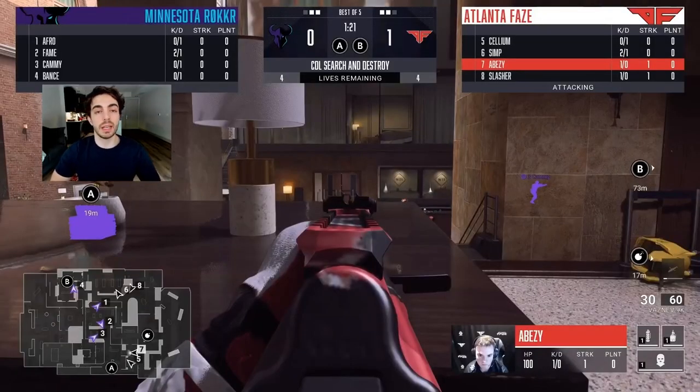In round two, Minnesota runs a different defense. Number two watches the A Bomb cross, number three has his back watching dubs from couches, and number one is B-Con watching for any fast push. Number four covers the B site. On FaZe's side, they run their standard default 2-2 — Simp and Slasher working one side, Cell and Abizzi working the other.